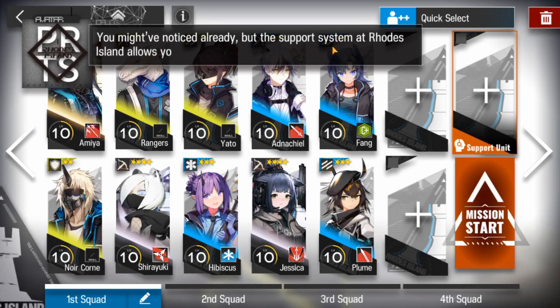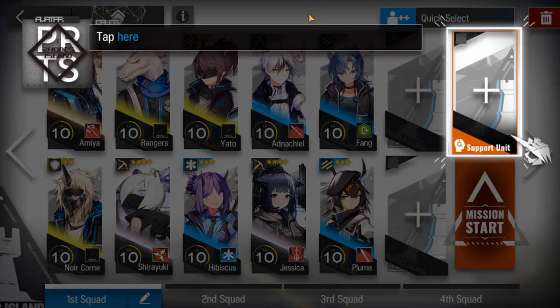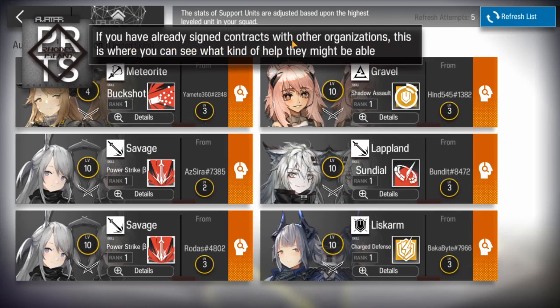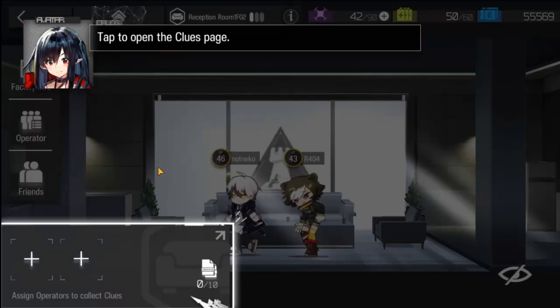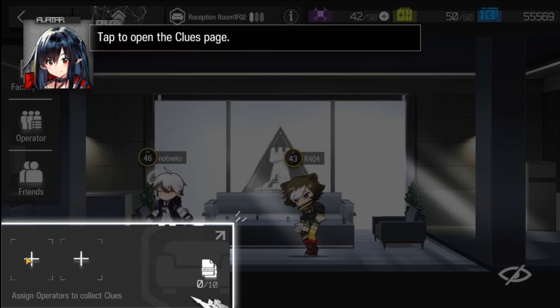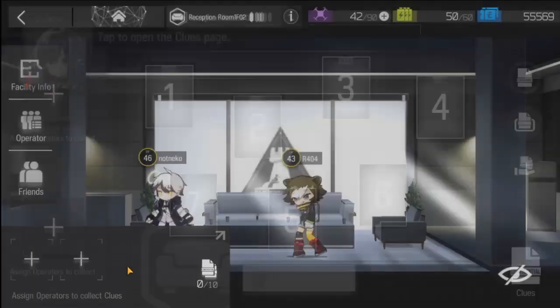You also have a friend list, which is useful in this game. You have a support unit that you can deploy as part of your team composition at the beginning of a mission. You can also unlock clues that give you a small reward from your friends.